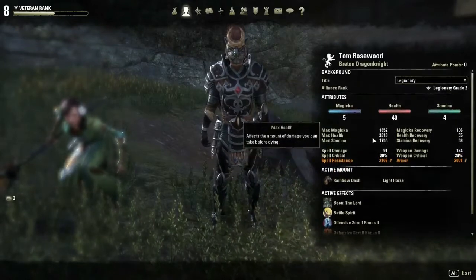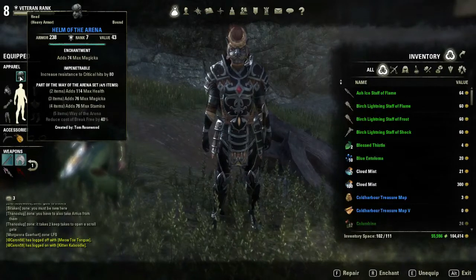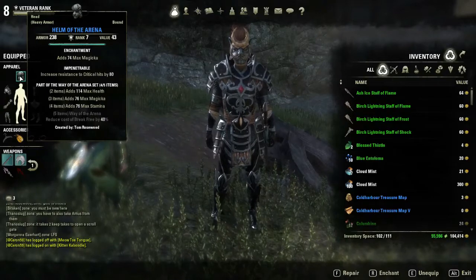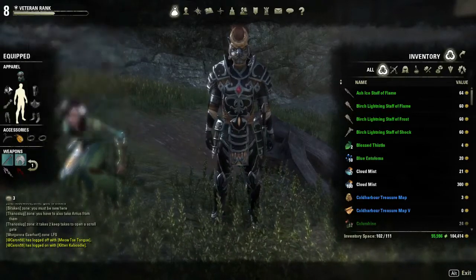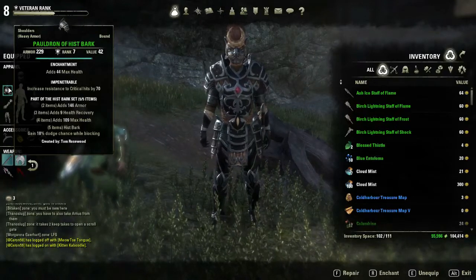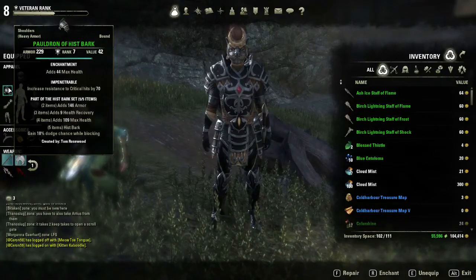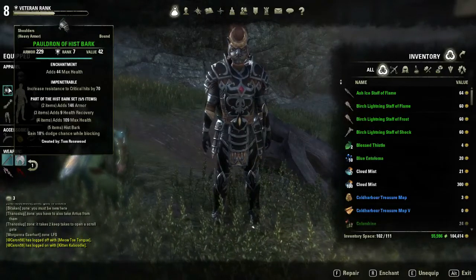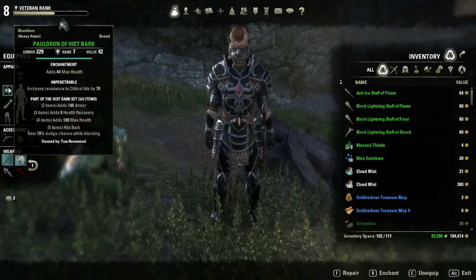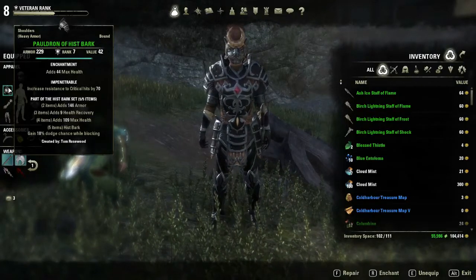For the items I'm using, I'm running two different sets. I have four items of the Arena set — when I have my shield out, it gives me health, magic, and stamina boosts. The other set I'm running is Hissbark, running five items. It gives an armor boost at two items, health recovery at three, max health at four, and at five items it gives 18% dodge chance while blocking. That's really the reason I'm running this set.